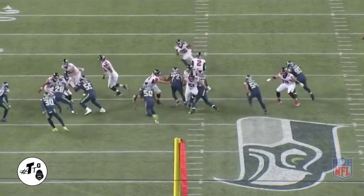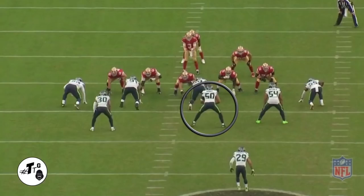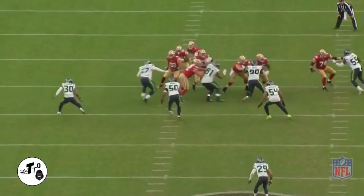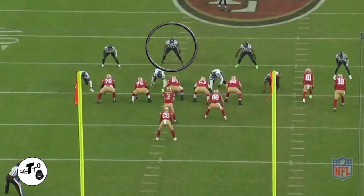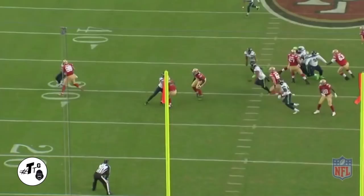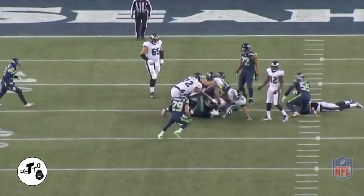10 shade 20 personnel split divide zone read option play action — right flows to the run assignment which leads him into the throwing lanes for the PBU. 0 shade 20 personnel split divide zone read option — right scrapes over to the C gap to make the tackle on CJ in the backfield. 30 shade 11 personnel split zone — right splits the opposite side A gap to meet the runner in the backfield — the one nobody wants to hit consistently.